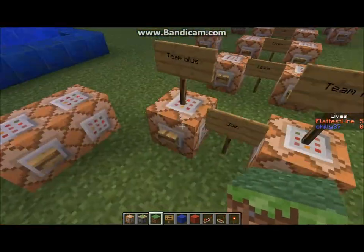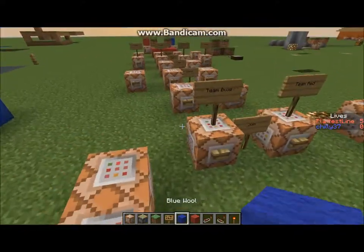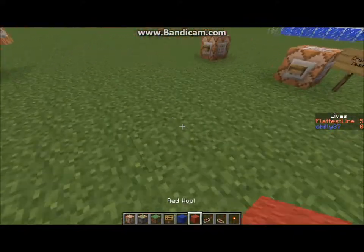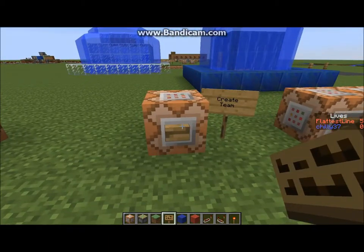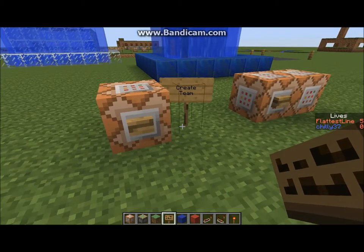The first thing you are going to need for the team sorting system is teams. If you want to create a team, what you are going to do is go to scoreboard, teams, add, and then name it. You can name it whatever you want — it doesn't matter.